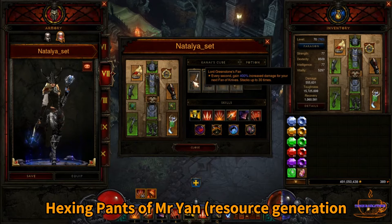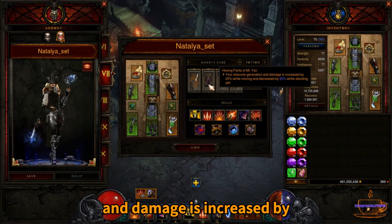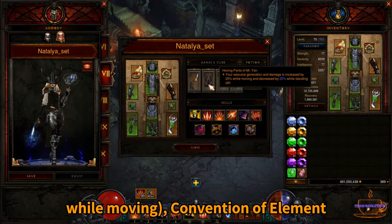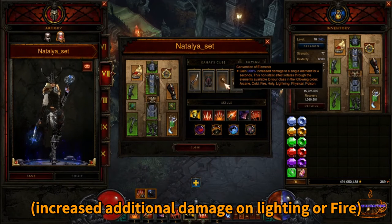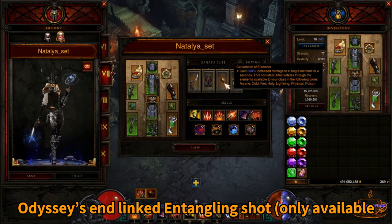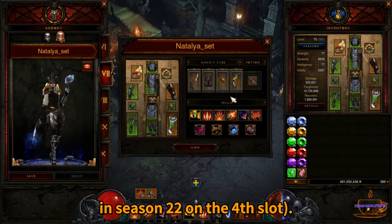Another item: Hexing Pants of Mr. Yan — resource generation and damage is increased while moving. Convention of Elements increases additional damage on lightning or fire. Odyssey's End is linked to Entangling Shot, and is only available in Season 22 on the 4th slot.